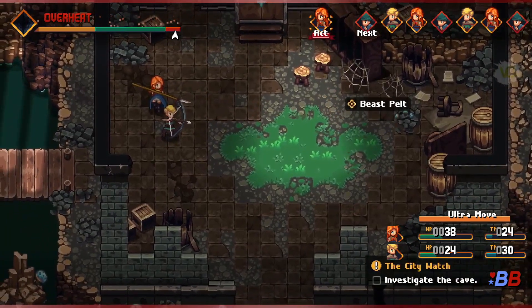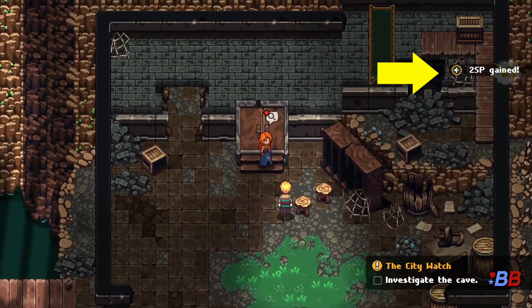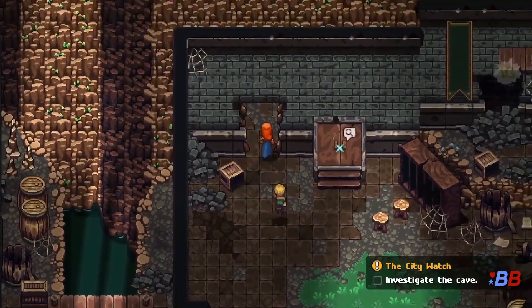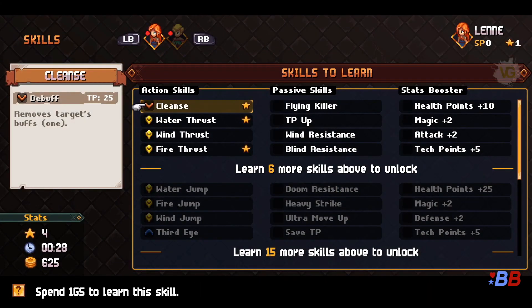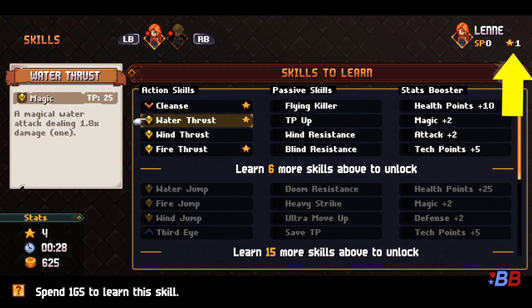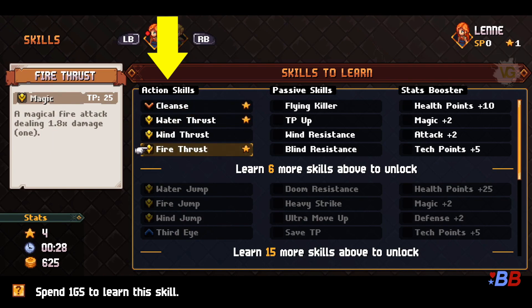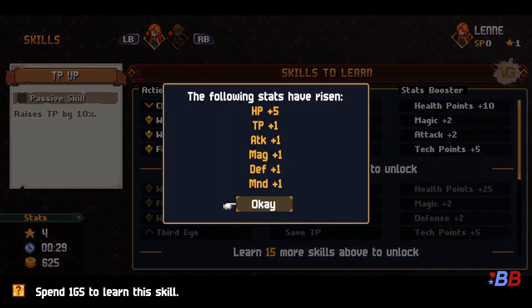What's also interesting about Chained Echoes is that you don't get experience points. Instead, you'll earn skill points to upgrade your skills, with each character having their own skill pool, meaning these points are not shared amongst party members. Here's the thing though — you can't buy skills using these points. Instead, you'll be using Grimoire Shards to acquire new skills, designated by a star icon. Skills have different categories such as action skills — the abilities you use during combat — passive skills, and specific stat boosts. Keep in mind that buying action and passive skills will still increase your stats as well, so buying stat boosts isn't the only way to increase them.